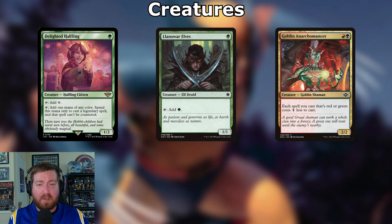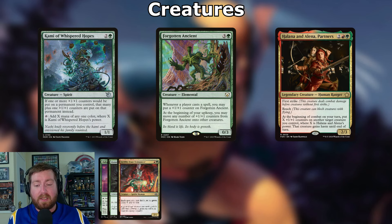Moving on to creatures, starting with mana dorks. Delighted Halfling: one green, 1/2 — tap for colorless or tap for one mana of any color to cast a legendary spell that can't be countered. Llanowar Elves: one green, 1/1, tap for green. Goblin and Narcomancer: red green, 2/2 — each spell you cast that's red or green costs one less; if it's both, still only one reduction.